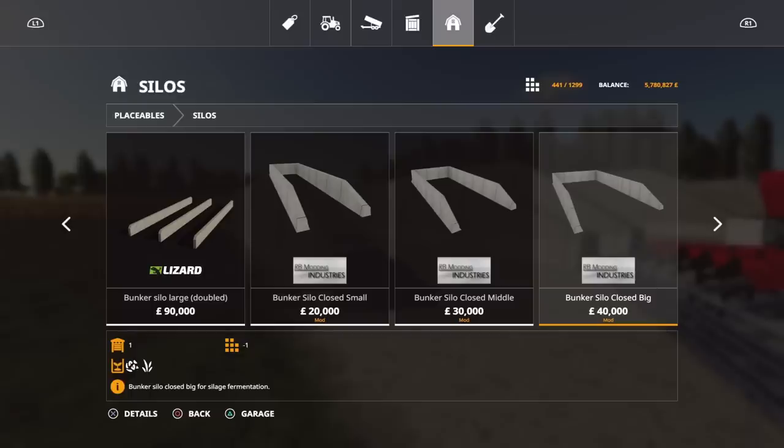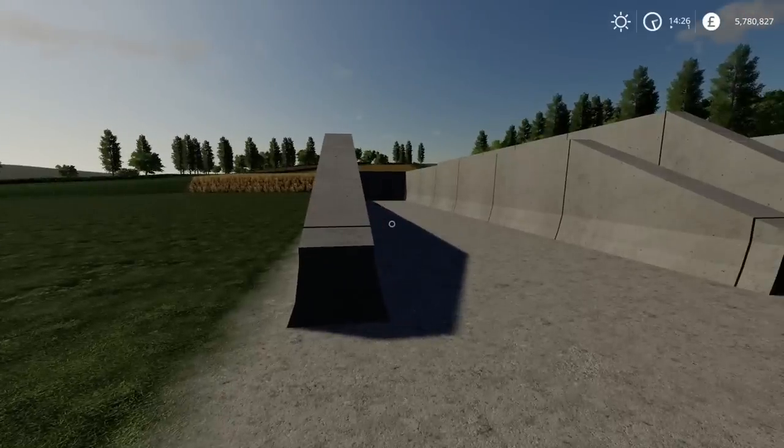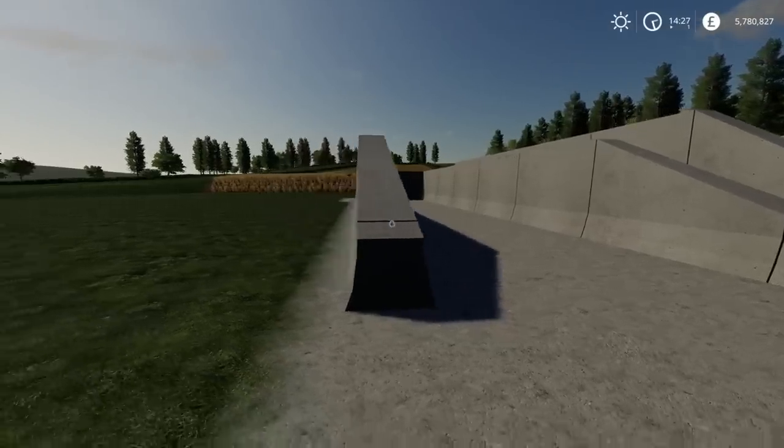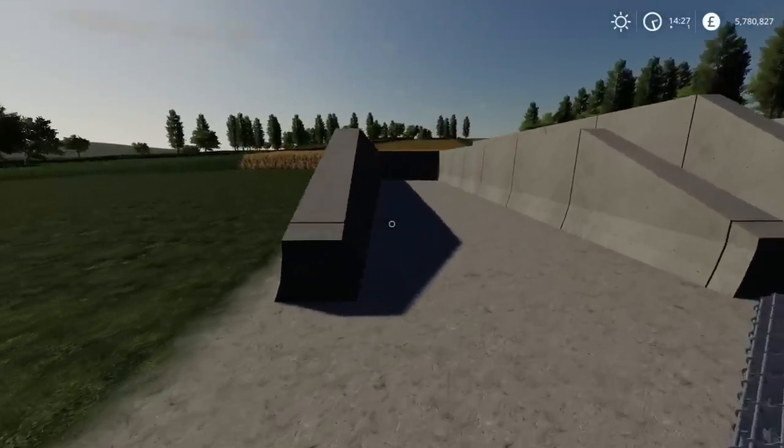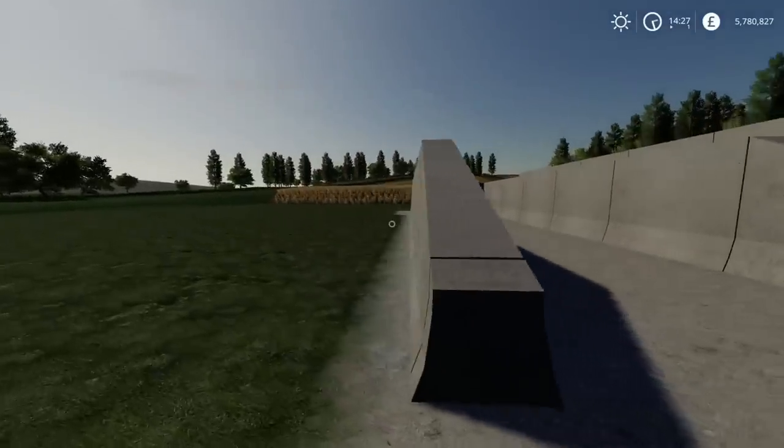They are actually only one slot each to place, which I think is pretty good - it's not going to eat into your budget of slots. The first smaller one is listed on the mod hub as seven by thirty meters, so the width is seven and it goes back thirty meters in depth.